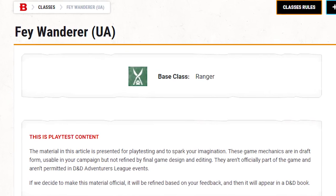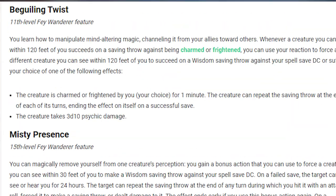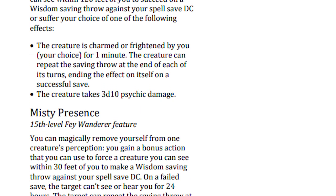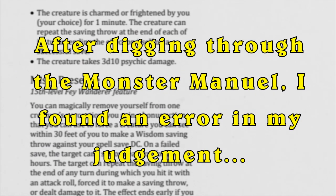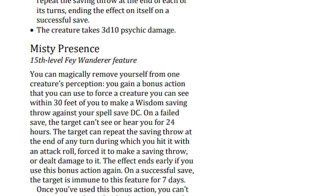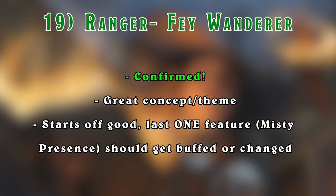The final confirmed subclass is the Fey Wanderer Ranger. I've actually enjoyed going over this subclass until I continued reading and got to the final two features. Beguiling Twist feels useless at level 11, since by the time you get it you'll be encountering enemies that are either immune or resistant to being charmed or frightened. Misty Presence is just a buffed up version of invisibility that you can only use on yourself. Outside of those two things, I really like the subclass and would actually be down to play as one - but only if the ranger variant doesn't disappoint.